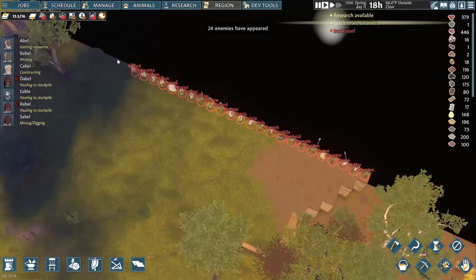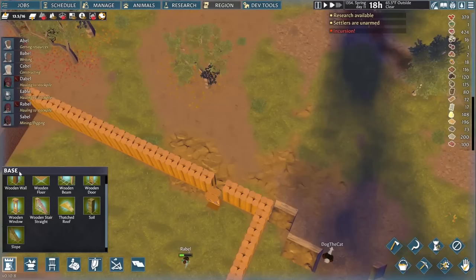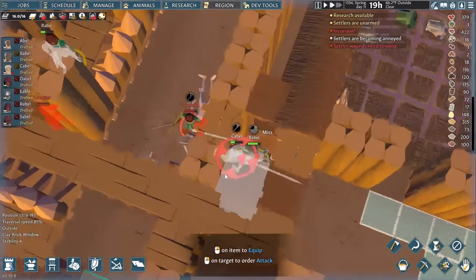Before that goes in, we're going to have to curve another raid. I'm at least proud that I remembered to have Cable rush in a wall to hide our rear entrance. We need to do this outside any door we have in the back entrances from now on. Everyone gets to the walls, and we kill off raider after raider. Rabel and Dable again outperform their skilled counterparts and actually have a little competition to see who can notch up the most kills.